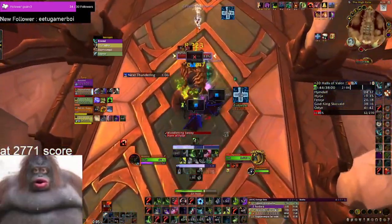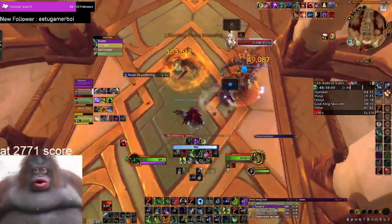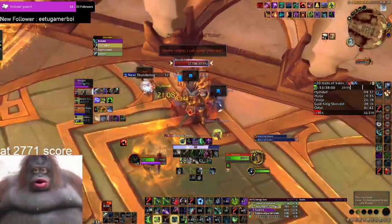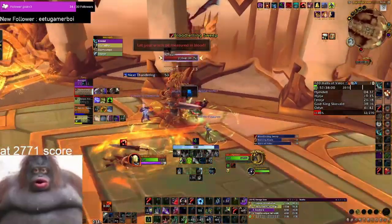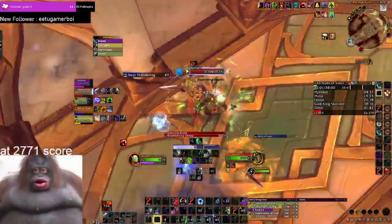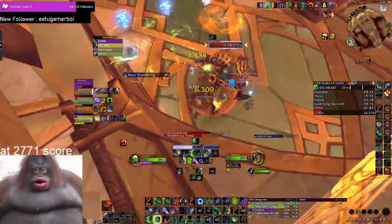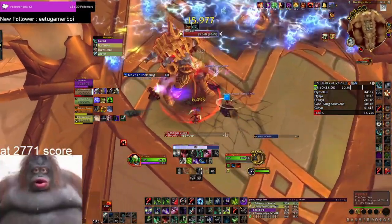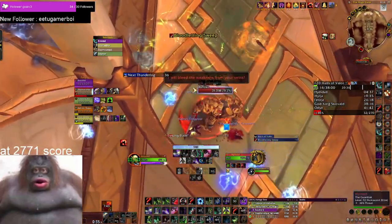For addons, first up is WeakAuras. For Demon Hunter, I'm using the Afinar DH set. You'll also probably want a WeakAura package for Mythic Plus dungeons — I'll link them in the description. You'll also want a nameplate addon. I'm using Plater with a version of Severian's profile that I've altered. I'll link both in the description. You don't have to use what I'm using, but I think it makes playing trash easier.